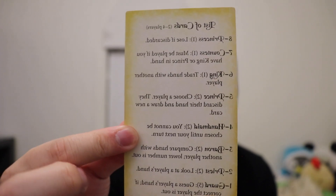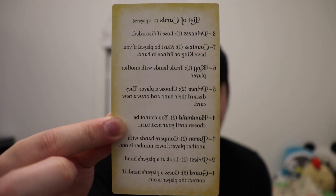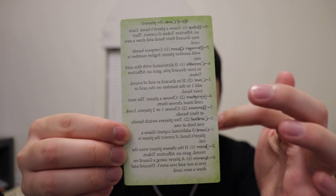In the box there will be eight of these reference cards — basically like a manual — that tell you exactly how many cards are in the game. This side is for two to four players, and then on the other side it's for five-plus players, which you'll be using both sides if you have that many people playing. Let's read the first side.